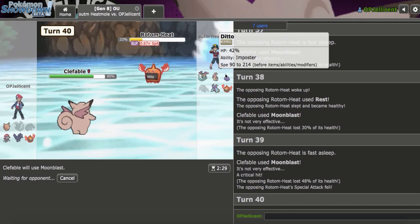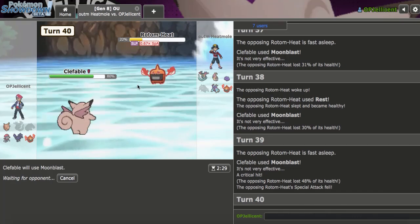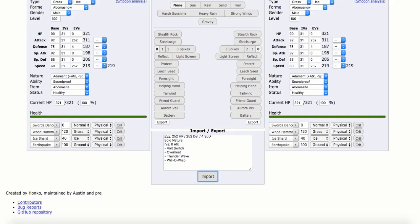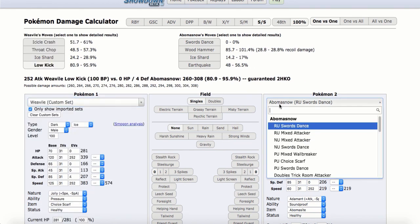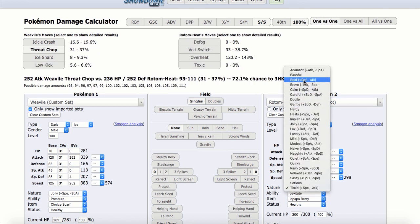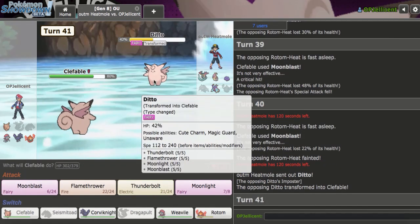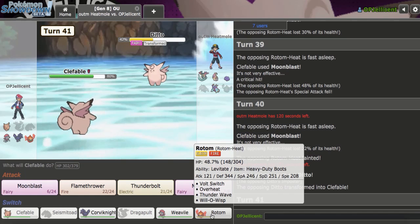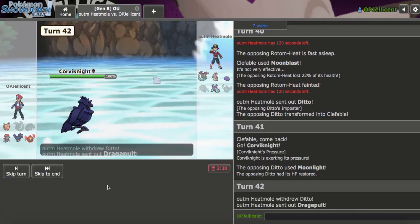Maybe they'll try to Rest up on something like Corviknight or Weavile later — I think 22% is probably in range of Weavile. I'll check the damage calculator. My Weavile set against Rotom-Heat — it can easily live an Icicle Crash, so I kill that. They go to Ditto next — I think I just kill Ditto as well, or I go to Rotom. I'll go to Corviknight on the Moonlight, then since they're locked into Moonlight, I just go to free U-Turn back to Clef.